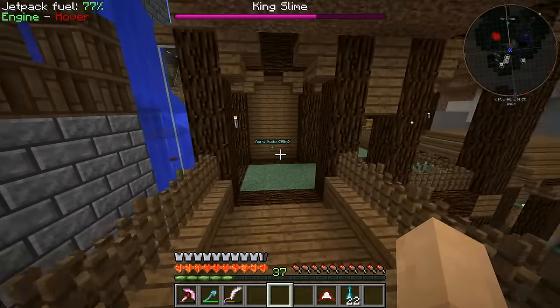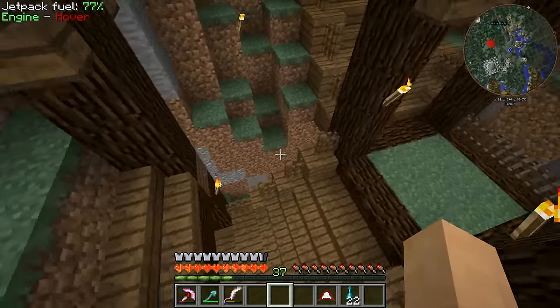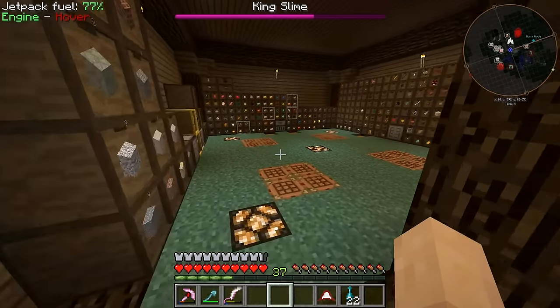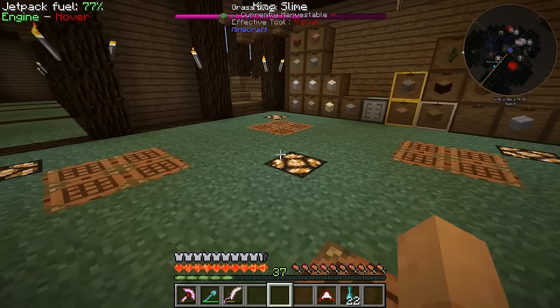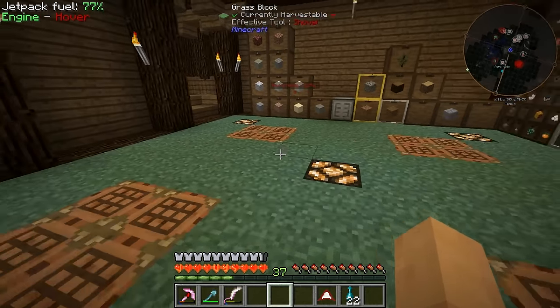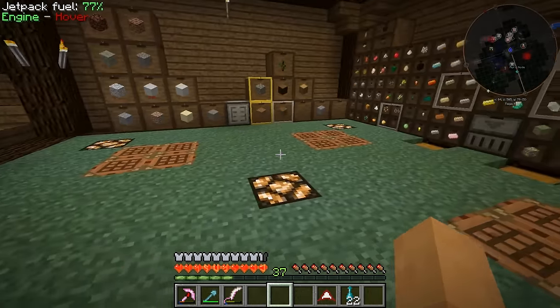Chisel can be your friend but also your enemy - you can go too far with chisel. One of the things I want to talk about is this room. As you can see, the torches are no longer on the floor, but I'm also starting to not like the torches on the wall.